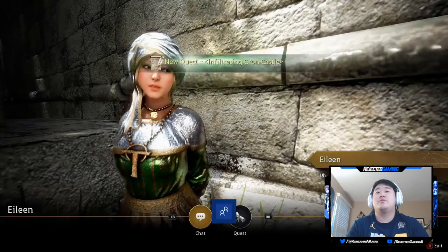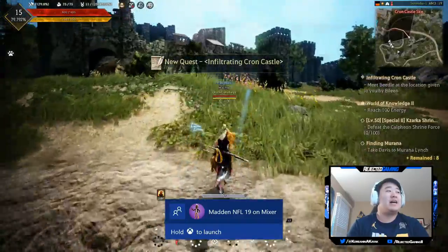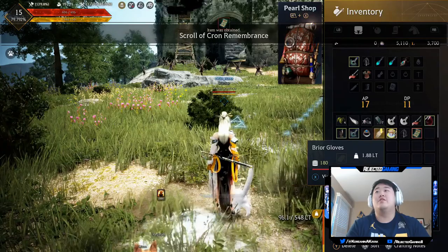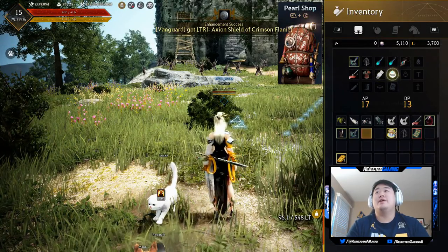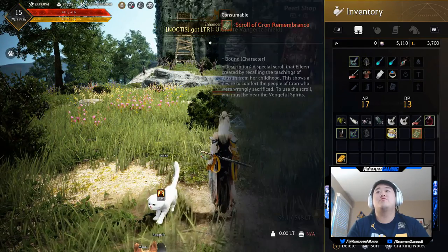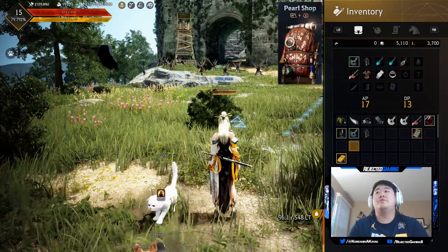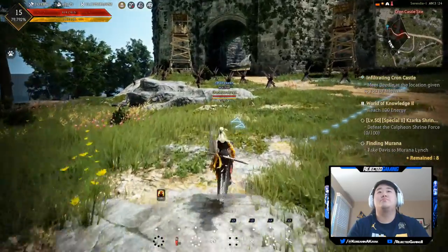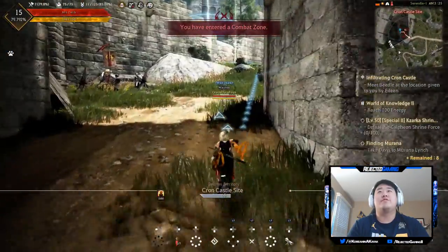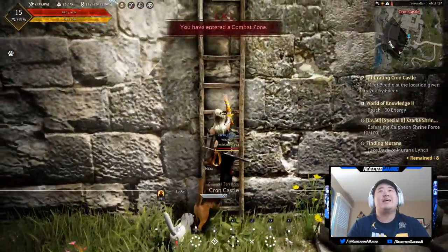'Beetle will take you there.' No, Beetle — I don't want you to take me there, I'll get there on my own, I can handle it. We got a new helmet, gloves, a ring — equip that. I think it's just the same helmet. We got a scroll, Crone Remembrance, and the Smooth Silk. Away we go. We'll do certain spendings on this character but not everything.